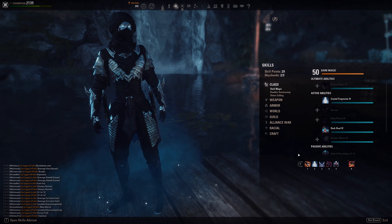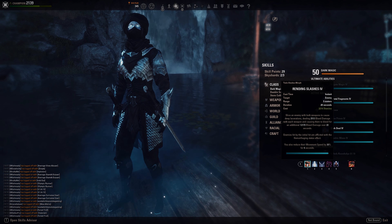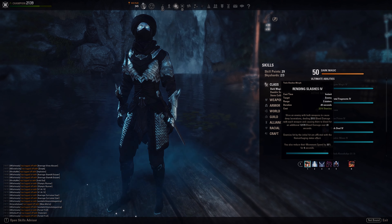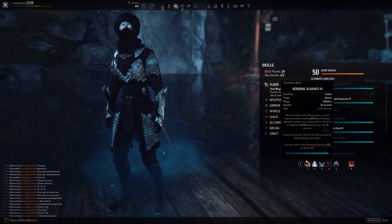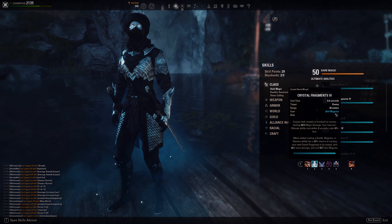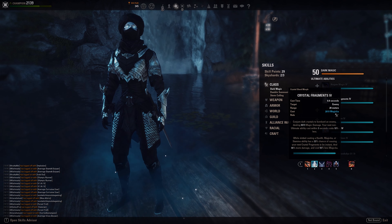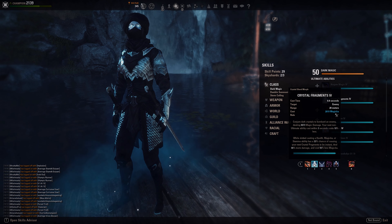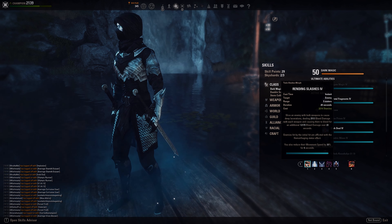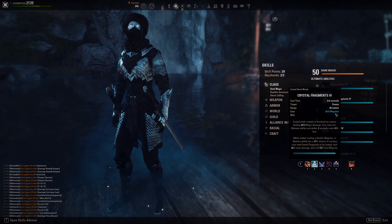Coming to our skills. Front bar: we're running Slashes, obviously buffed by Master Duel Wield — it hits like a truck and is our main spammable. Even though it's a DoT, we reapply it constantly and use it as a spammable. We spam it until Crystal Fragment procs, because every time you use a Health, Magicka, or Stamina ability you have a 33% chance to proc Crystal Fragment. When it procs, you just shoot it. Slashes is main spammable and a decent DoT. Only use Crystal Fragment when it procs — do not hard cast it.